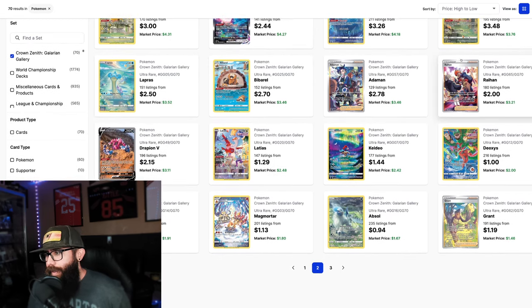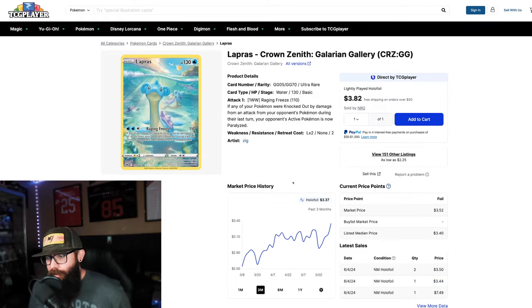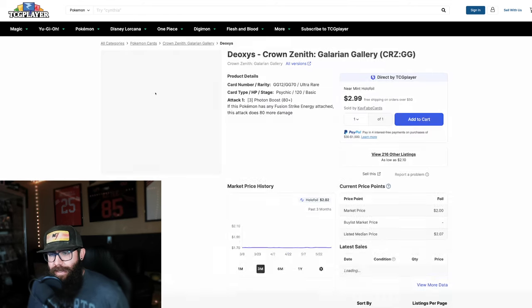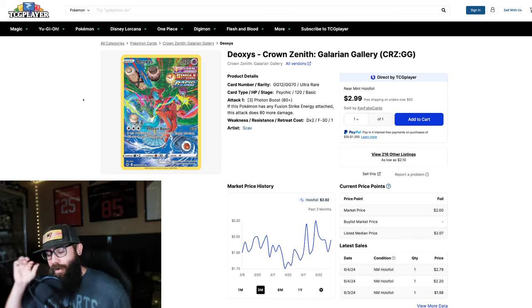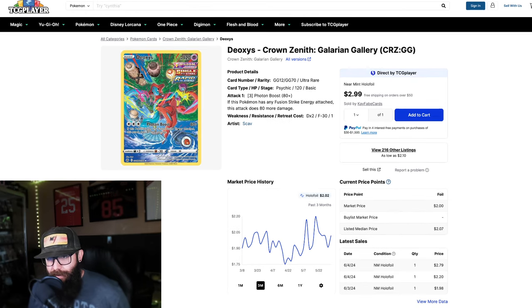The Bidoof and Manaphy have a little bit of room over time as well. I really like the Lapras and also this Deoxys. Looking at the Lapras chart, it's gone up a little. If you're picking this up in the $3 range, it's an absolutely stunning card. The yellow borders are going to become nostalgic over time — this is the last set with yellow borders — so I can see this card being around $8 to $10. And this Deoxys at just $2, with all the fusion strike, single strike, and rapid strike energy going on in the artwork, I'd say maybe $5 — you'd be more than doubling.